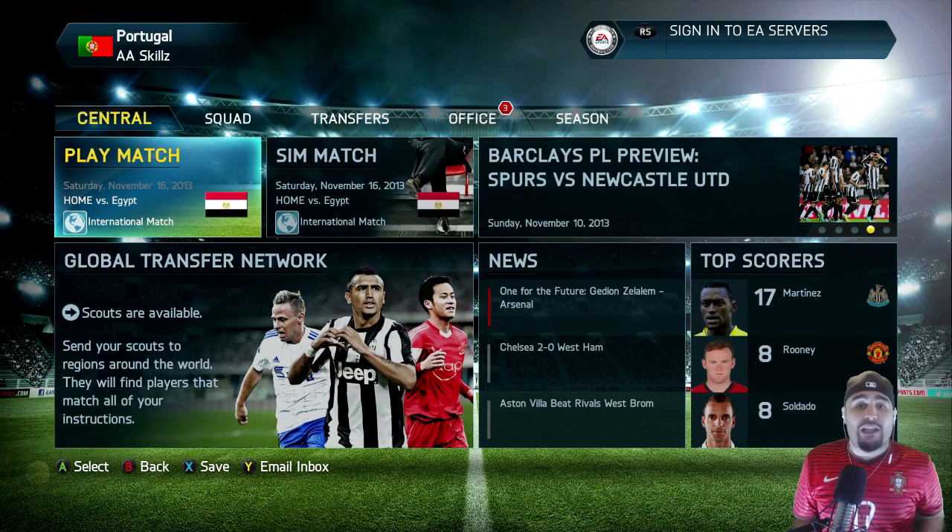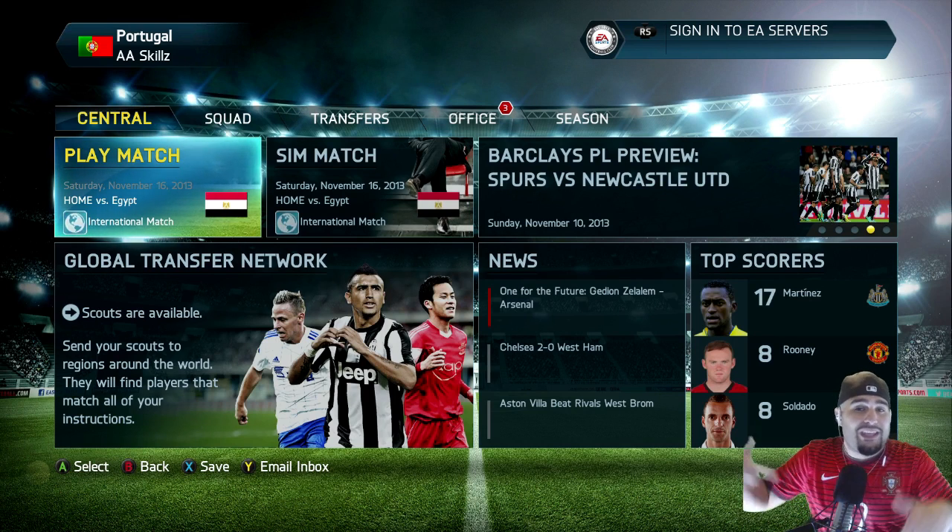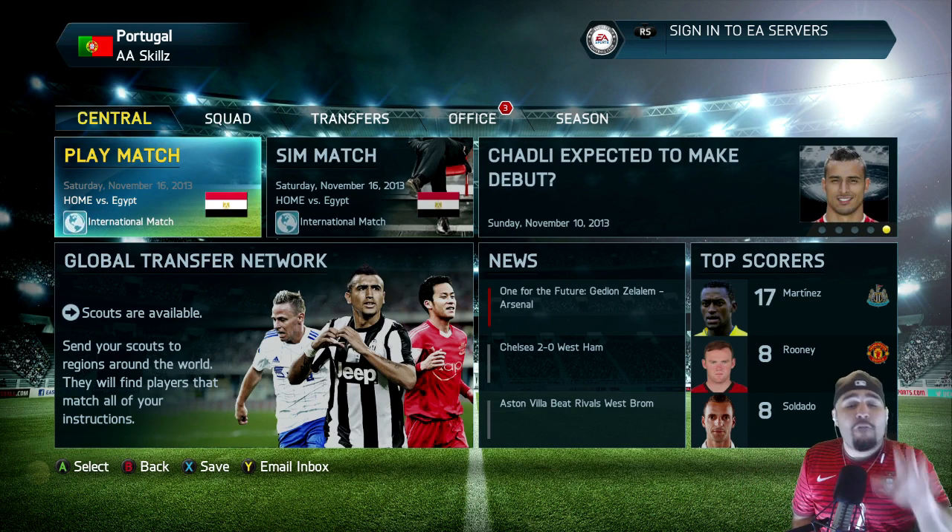Before we jump into the game, if you're still playing Ultimate Team and you want to pick up coins, make sure to check out the description down below — footcoinking.com, use the code AA9 for a five percent discount.